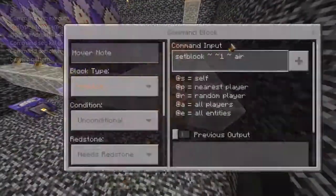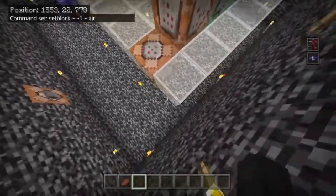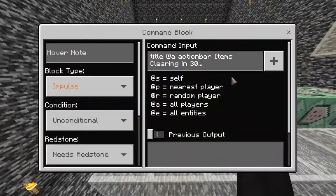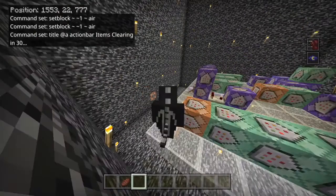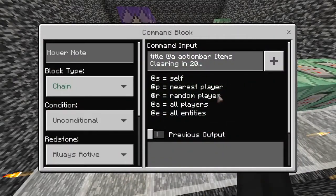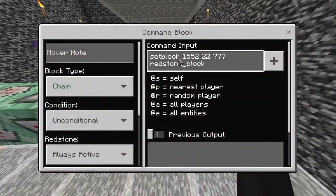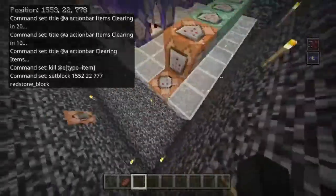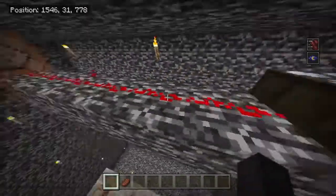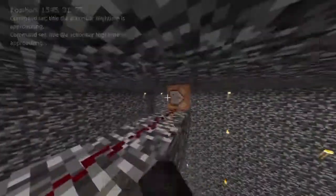Now this is the anti-lag system that we have. This one sets the block right here to air, because a redstone block will appear here every ten minutes. Once it appears, it'll be deleted instantly, but once it's set there, this will activate: title at or action bar — items clearing in 30 seconds. So every ten minutes a little thing will pop up above the hotbar where it'll show 'items clearing in 30.' Then after ten seconds it'll show 'items clearing in 20,' another ten seconds '10,' another ten seconds 'clearing items,' and then it'll slash kill at E, type equals items — so any items that are left on the ground. Then after ten minutes it'll set this block to a redstone block. We also have this which basically detects when it's night or day. When it's night, it'll activate this command block that tells everyone on the action bar that night time is approaching. This one will basically tell you that daytime is approaching.